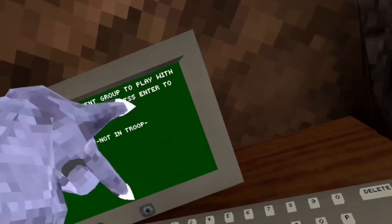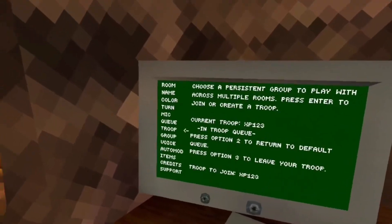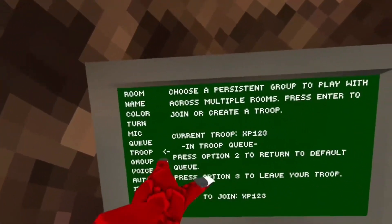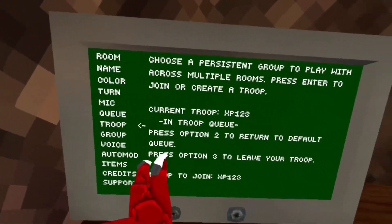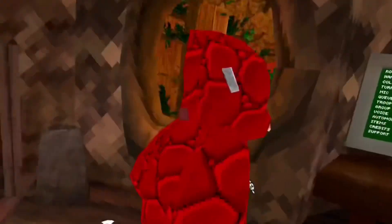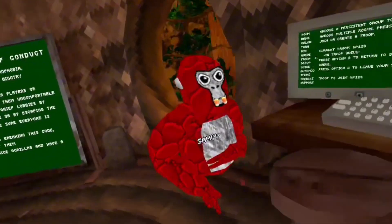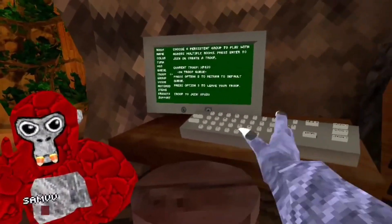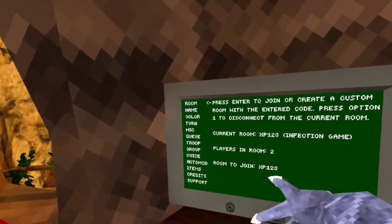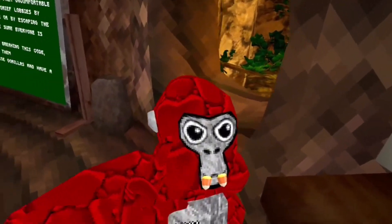It says: current troop XP 123, in troop queue — press option two to return to default or option three to leave your troop. So this looks like a clan system. I think we should maybe leave our current room and see if we travel to the next one.